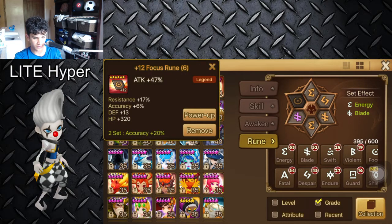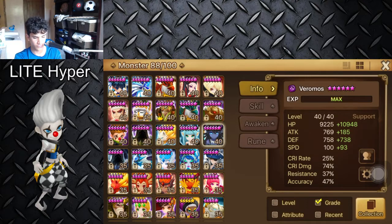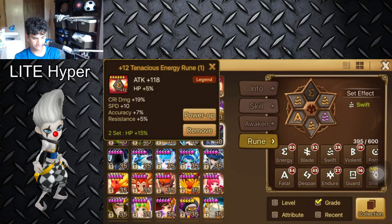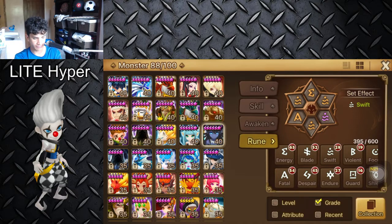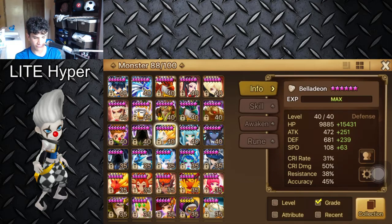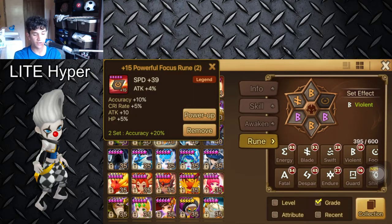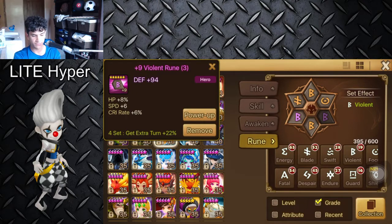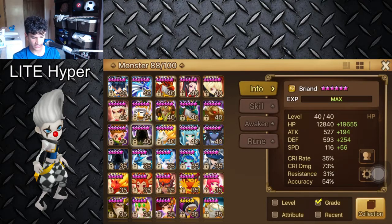Then there's Vero and his stats. I need to re-rune these people. Bella is on violent as well. Like I said, if you get 55% accuracy on all your people that'll be even better because the debuffs will always land more consistently. I only have 45% accuracy — I have less than 55 on every single one of them. And here's Briand's runes: Speed, HP, Accuracy.